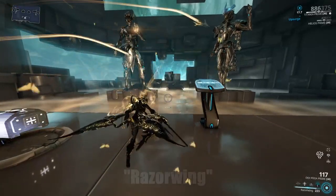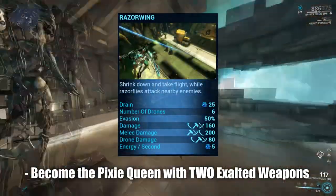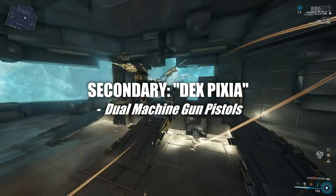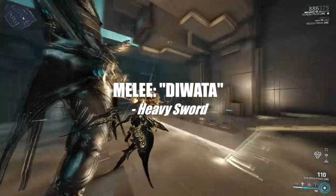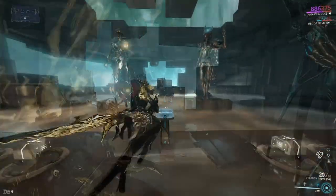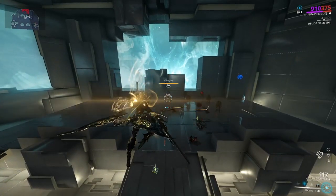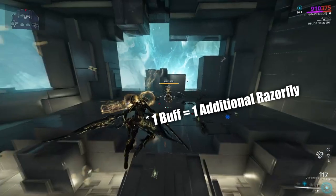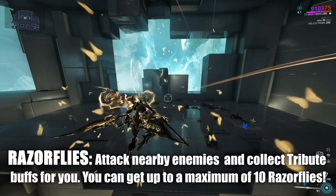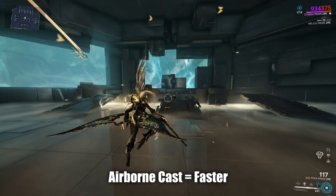Finally, Titania's fourth ability: Razorwing. Titania will shrink down into a pixie form, allowing you to fly and control her like an Archwing, including Archwing blinking. She also summons two exalted weapons — her secondary, Dex Pixia Dual Machine Pistols, and her melee, Diwata Heavy Swords. Whilst in pixie form, Titania gains 50% evasion against incoming attacks. She also summons six Razorfly drones that seek out and attack nearby enemies, and for every Tribute buff you have active, you gain an additional four Razorflies — they will seek out those buffs for you. To enter Razorwing pixie form faster, make sure you are airborne first, as this reduces the animation speed.